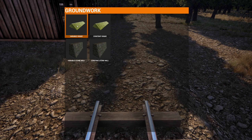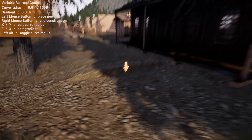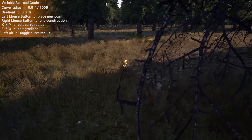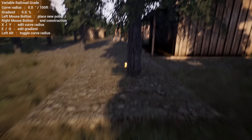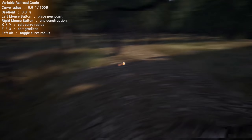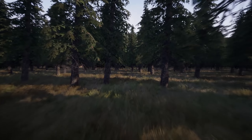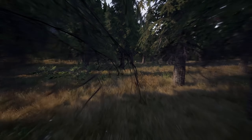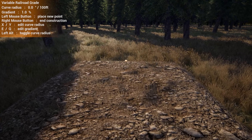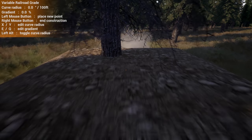Let's just do it right now — grab our variable grade, go from here, and bring this straight out this way. It looks like we might need some kind of grade on this — that's gonna be a tight turn, but we could probably make it happen. I'm gonna go ahead and put a 1% grade on this right now, and try to make this corner a little bit tighter.